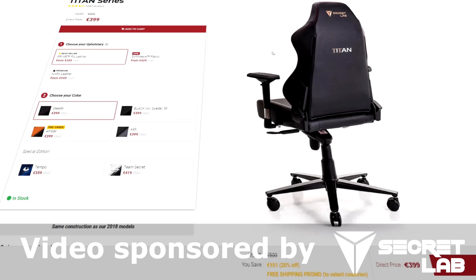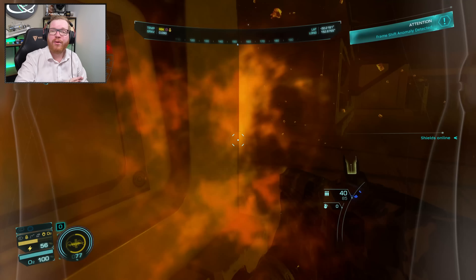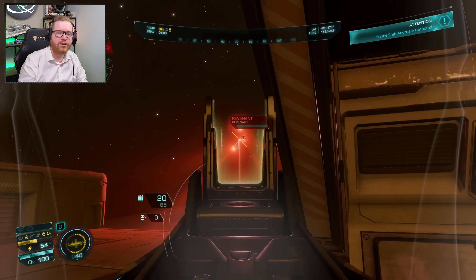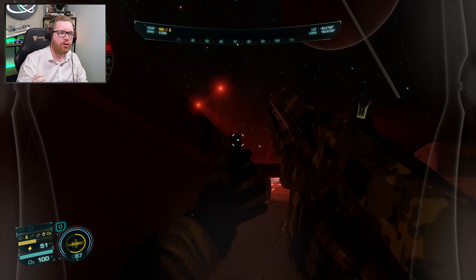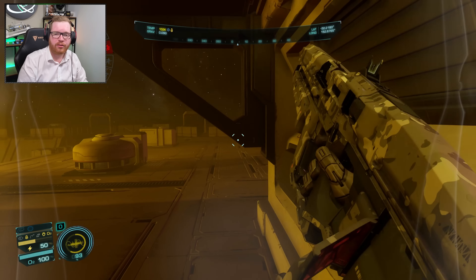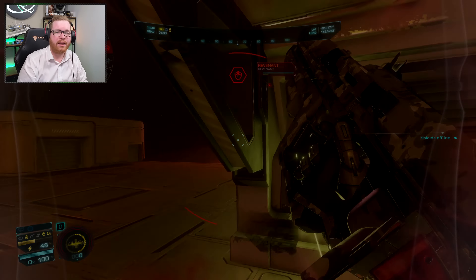Hello ladies and gentlemen, welcome to Elite Dangerous and to Update 15. There's a lot of new information and we're going to go through everything we know about this new update to the game. Frontier is aiming for a launch day of May 9th — that is Tuesday next week — where they are expecting to launch this update onto the live servers. You can expect to see a live stream from me on the day, where we're going to go in and play with all these new toys and the two new versions of Thargoids being added to the game.